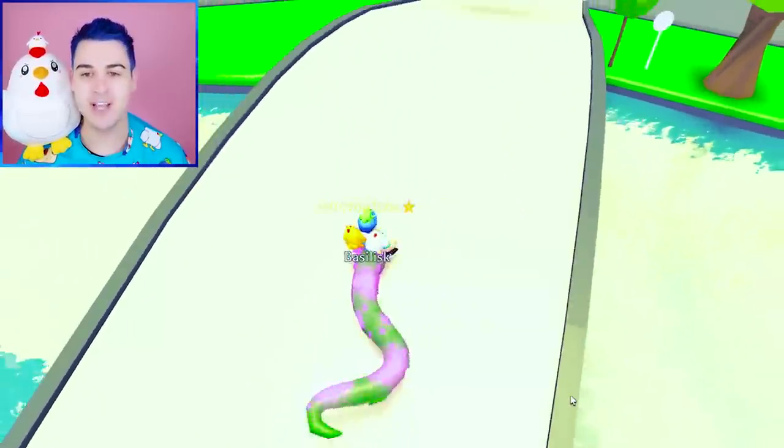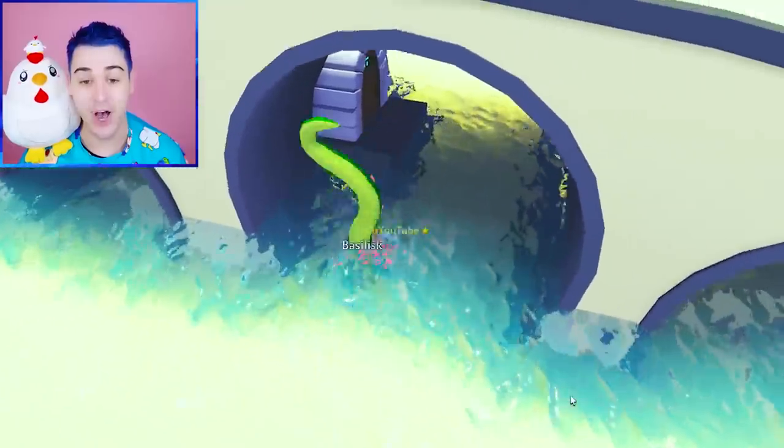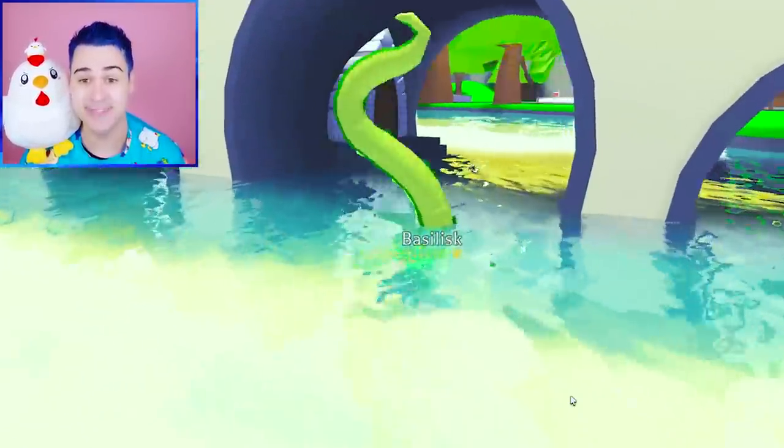We are in a rich trading server and we are riding the Mega Neon Basilisk. I love the way this guy moves. Look at him swimming — that's exactly how you are supposed to swim as a Basilisk.